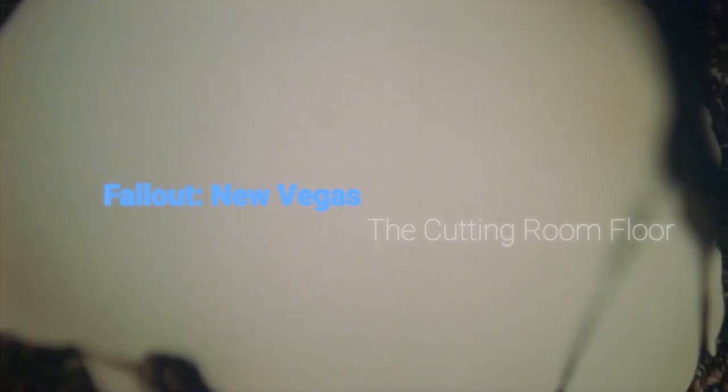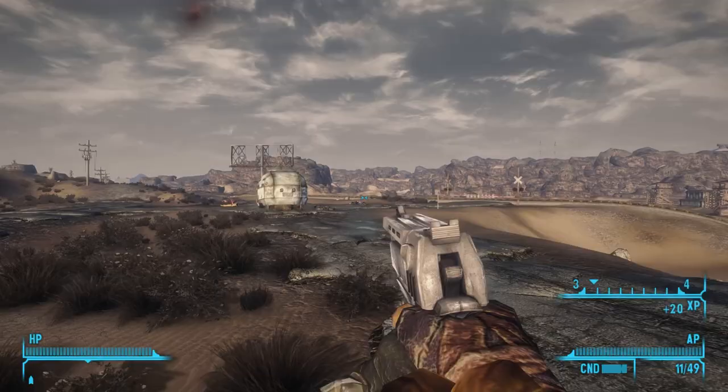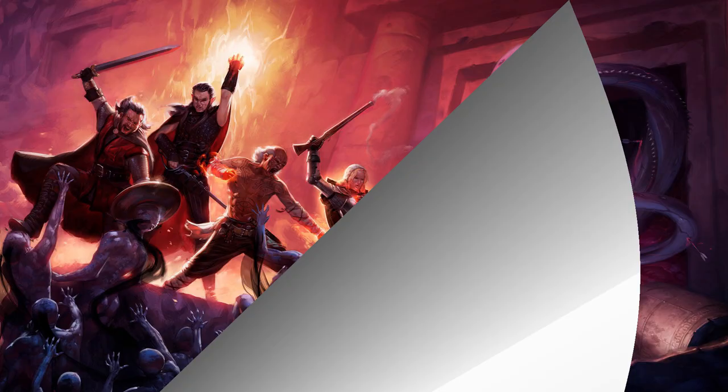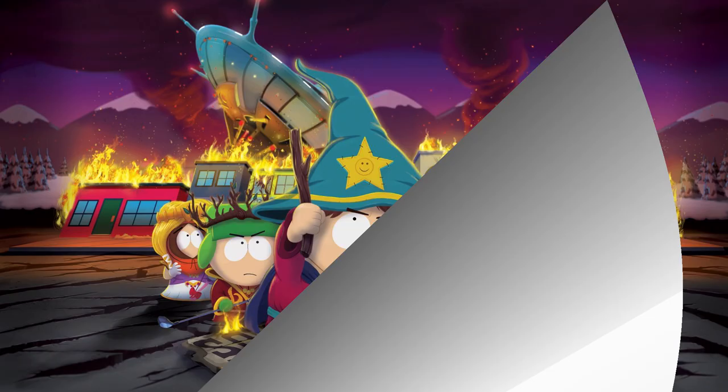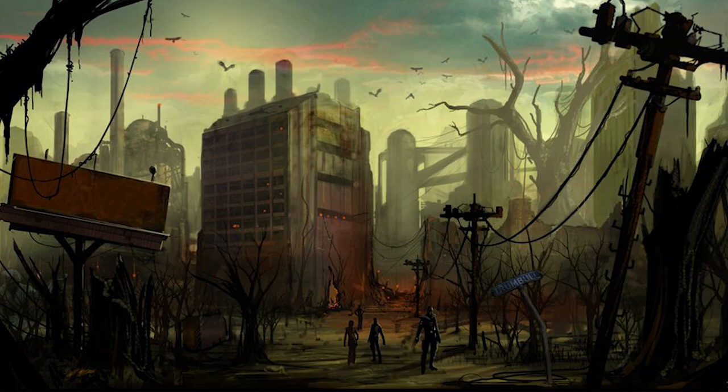What's up guys, welcome to episode 10 of FNV: The Cutting Room Floor, a series where we examine the cut content, design, and development of Fallout: New Vegas. Jeff Hughes is a longtime area designer and writer at Obsidian who's had a hand in developing many of my favorite RPGs. However, his history with the Fallout series dates back to the ill-fated Project Van Buren, so to begin I ask about his time at Black Isle.